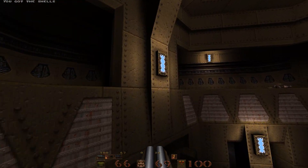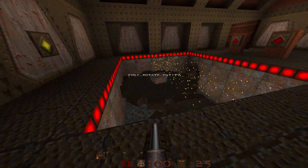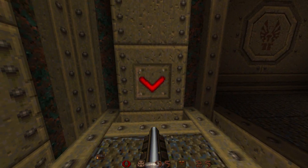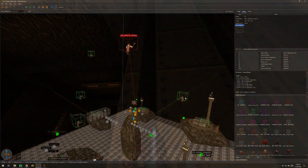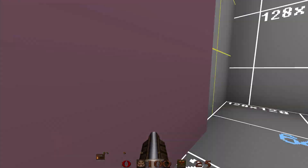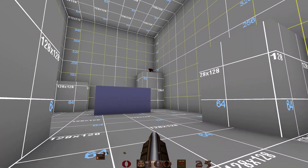Mission pack additions like custom gravity triggers, rotating entities, candles, and proper elevators. We have enhanced teleporters with random destinations, monster only teleporting, changeable destinations, and more.